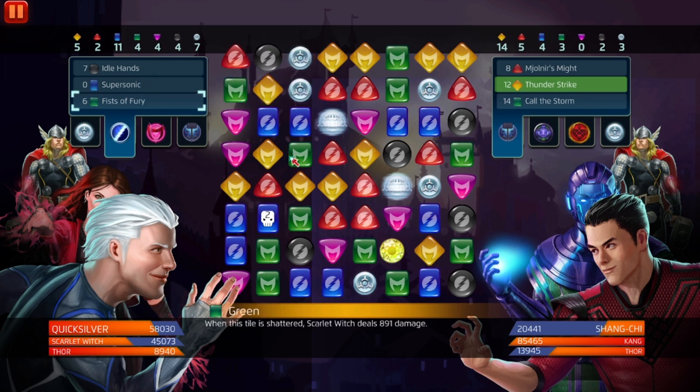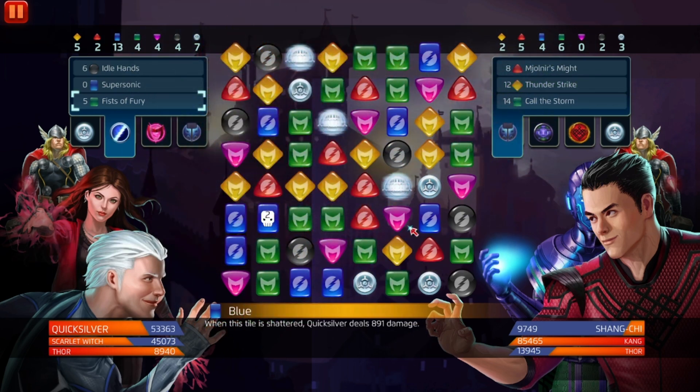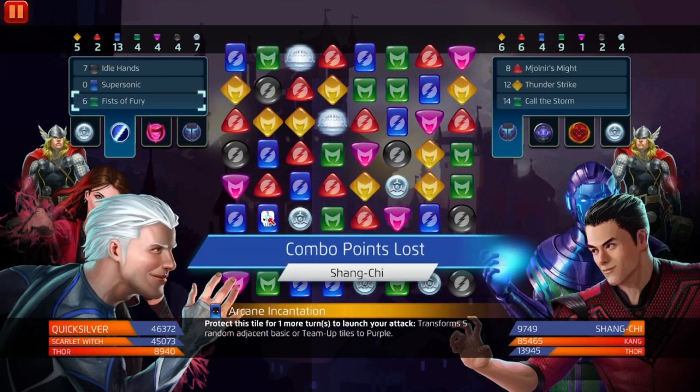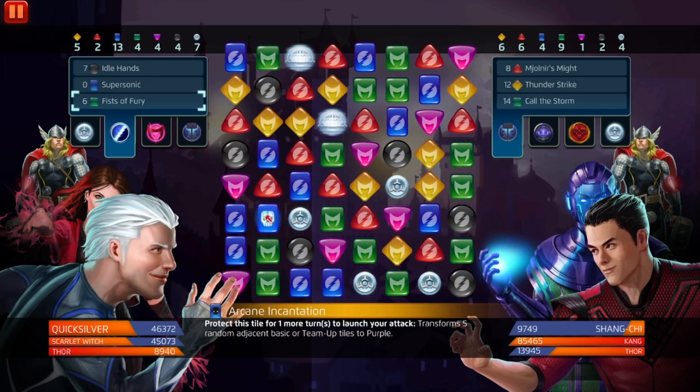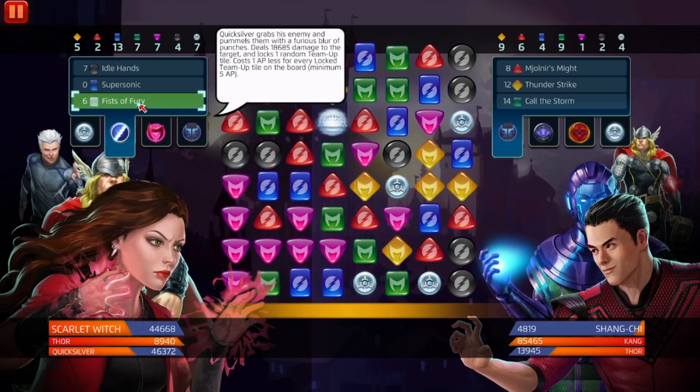We're feeding into Scarlet Witch's purple assuming that's what you want. We have one, two, three — they're probably gonna match. We got two turns; this has one turn left. Another thing: if Scarlet Witch's CD tile is in any of the corners, it rarely pops in the two top corners, but if it does it's not great because you'll get like one or two tiles max. She has 46,000 health. Kang has four blue — don't know how, but he does. This is tragic because they're going to match that, but oh — they didn't match it! There's a match five.